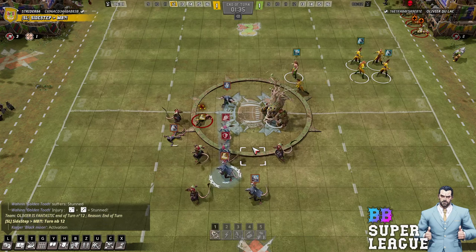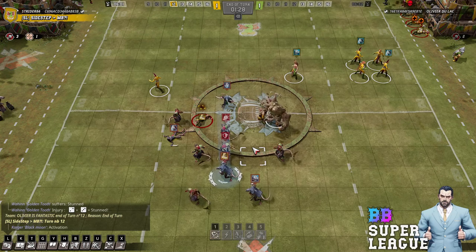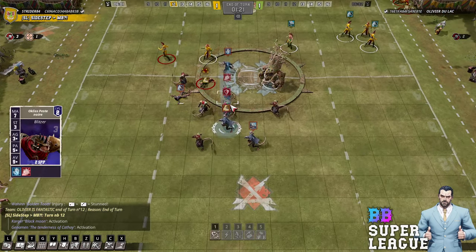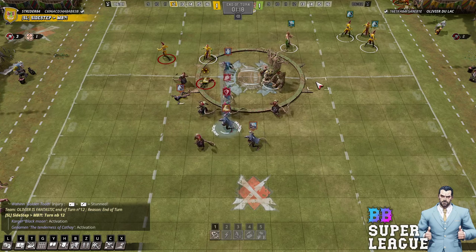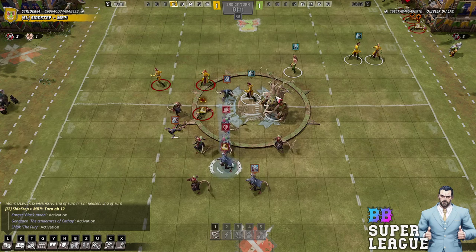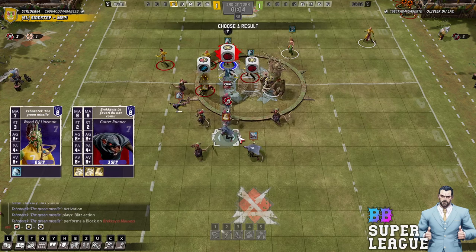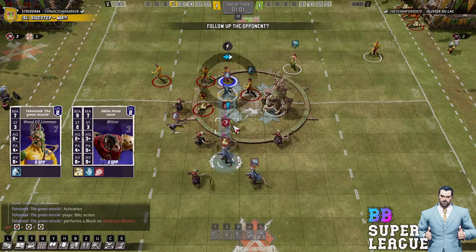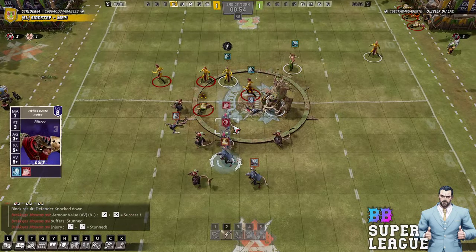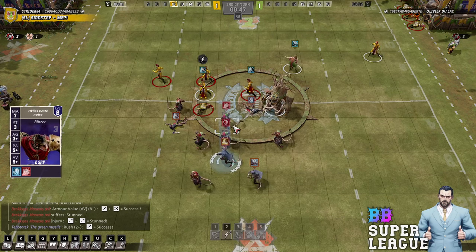That was a really brutal route for Strider. I don't really know how he's going — I think he had to go for the ball that turn, uphill the Rat Ogre and go for the ball. 4-plus leap into 2D with block and strip was pretty good. I just didn't think he was going to do better than that. Maybe he's got a better turn now — the problem is the recovery. He could have easily got a 1D on the ball. With so few players it's really hard to control the pitch to the point he can stop the runners going past him. A touchdown on any turn essentially knocks out Strider and secures Olivier's position.